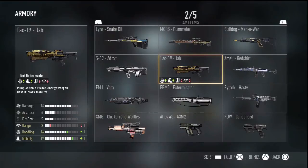For the Tac-19 Jab, you get minus one range, plus one handling and mobility, and also a small decrease in reload time, which kind of sucks. The camo on this one looks pretty cool — it's kind of brown, and I think it looks nice overall. Some of these guns are pretty dull, a lot of them are just gray, but I like this one. It looks kind of bright and colorful. I actually see a lot of people use the Tac-19 Jab online and I get killed by it quite a bit.